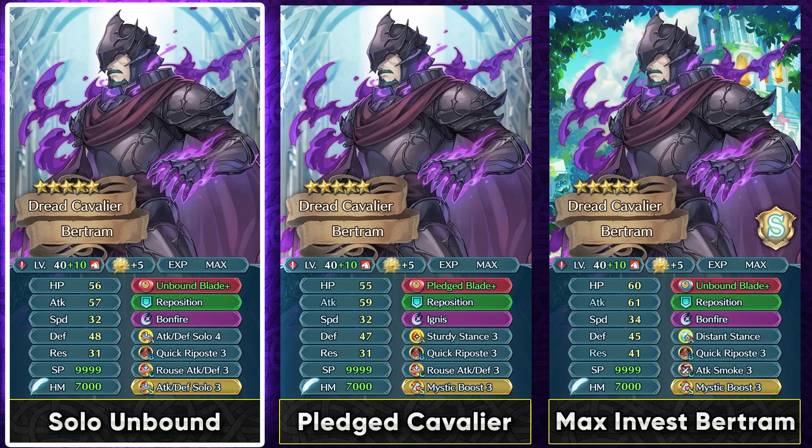You can also invest into him with Unbound Blade Plus, available on Anand who is a 5-star locked unit. I hope at some point we can get this in the normal pool because we've already got Unbound Lance and Unbound Axe, so hopefully this happens sooner than later. If you build him with that sword, you can run solo skills to synergize well with it, since the weapon requires a solo condition, and you don't have to run a Lull skill — simply have another Sacred Seal to boost up your stats.